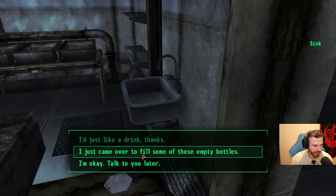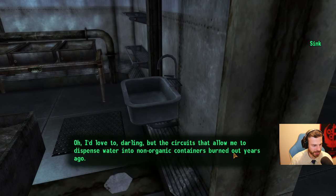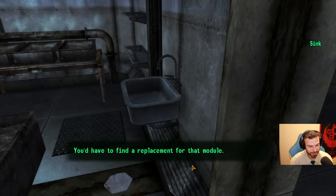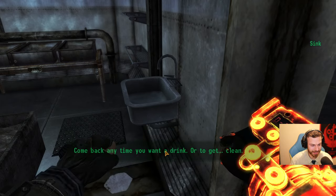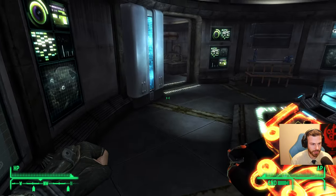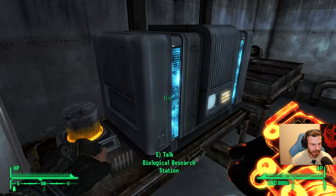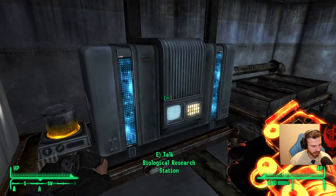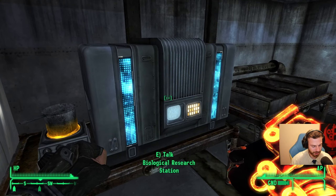Cool. What else does it do? I can fill empty bottles? Some empty bottles. I'd love to, darling, but the circuits that allow me to dispense water into non-organic containers burned out years ago. Seriously — you'd have to find a replacement for that module. Then I need to replace it with a module to fill bottles. And now I'm all out of time. My robotic assistance will be next time. Where is it even? There's biological research — okay, there's a lot of talking to do. I will save here so I will remember. I'm all out of time, unfortunately. Real life calls for me again.